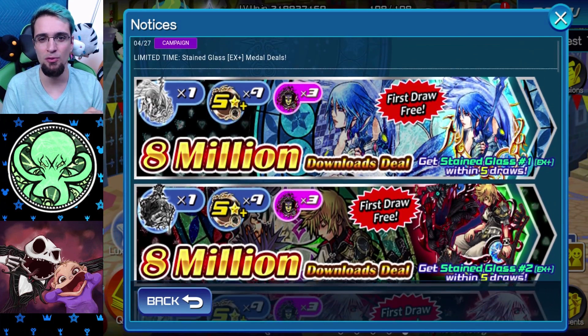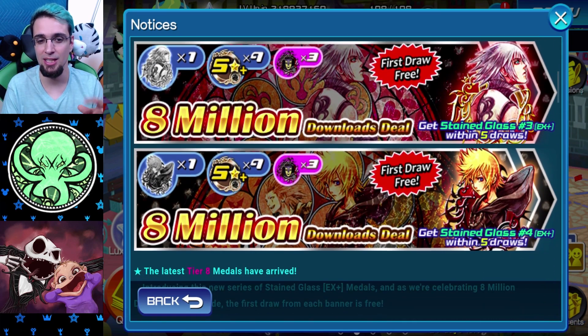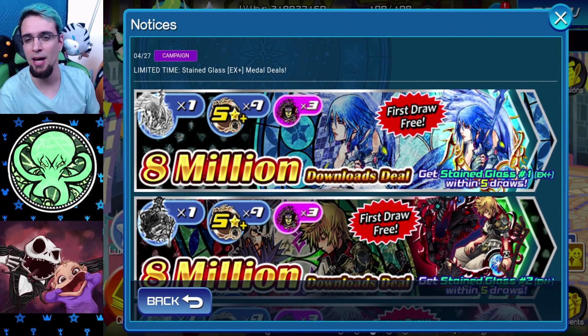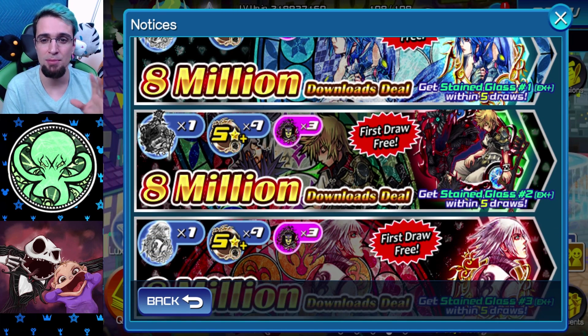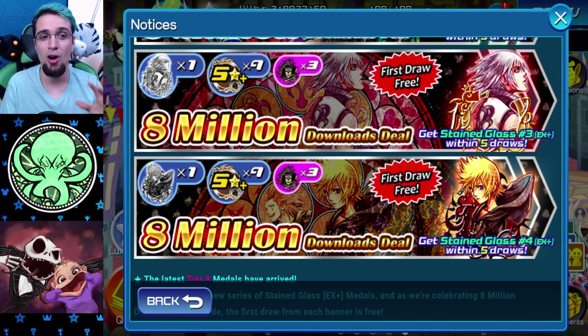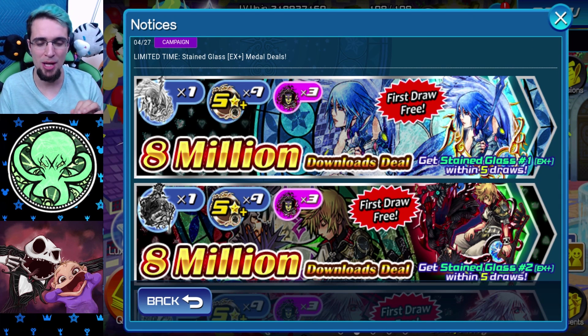That leads into the limited time stained glass medals — EX medals, guys. These are beautiful. If you play the Kingdom Hearts series, these are like the dive into the hearts of the characters — there's a whole stained glass theme with a lot of story behind it. I don't want to spoil anything if you haven't played. But these are just absolutely beautiful. The first draw is free, and this is in celebration of 8 million downloads, which is so nice — but also so tempting.